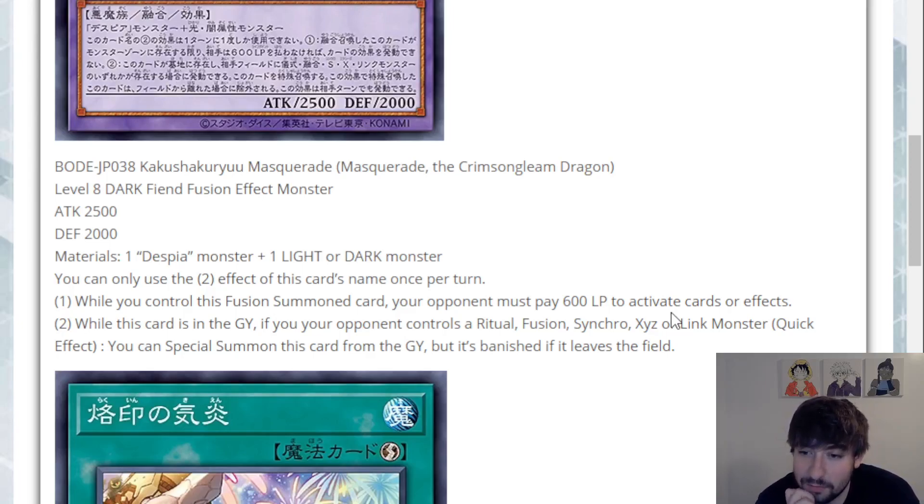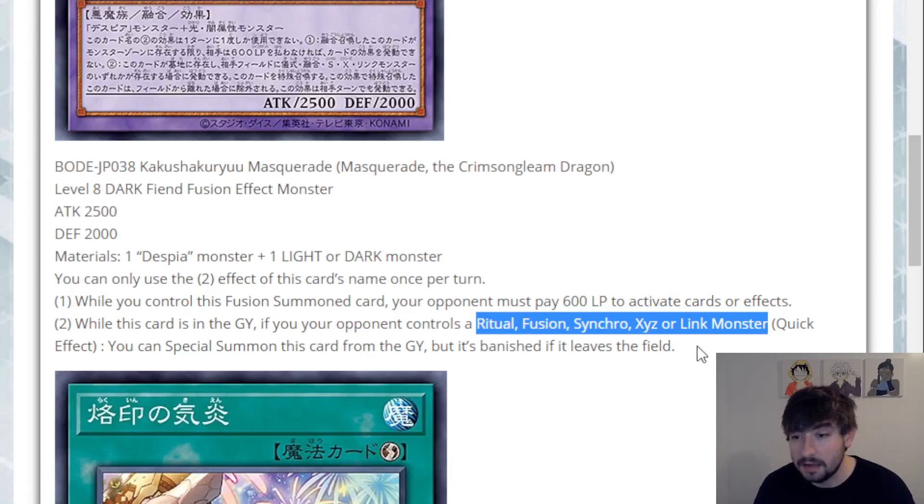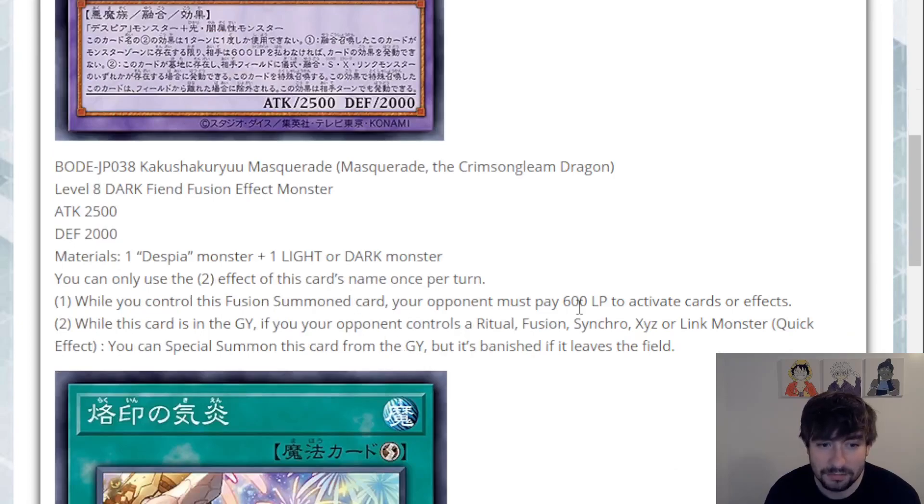Second effect: while this card is in the graveyard, if your opponent controls a fusion, synchro, xyz, or link monster — quick effect — you can special summon this card from the grave, but it is banished if it leaves the field. That's actually pretty cool. It's a quick effect to come back. So even if your opponent outs this after they've paid some life points, you can still quick-effect reborn this, assuming they summoned anything from the extra deck, including rituals. He does get banished when he leaves the field, but he's a level eight in this deck. They play a couple of level eights, so you have potential to play a rank eight package, which means he does end up going back to grave. Very interesting card with a cool floodgate effect that could potentially be a win condition. Thinking about combo decks and how many effects they have to activate, 600 will come pretty quick. Ten activations and you're sitting at 2000 life points.